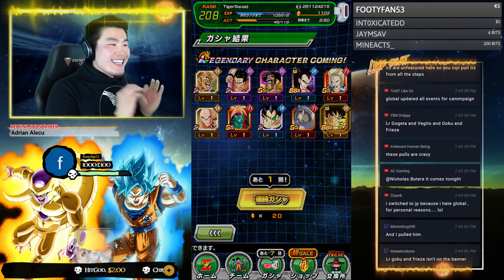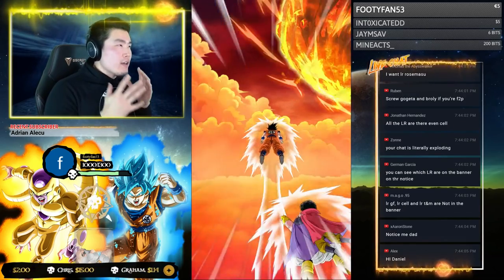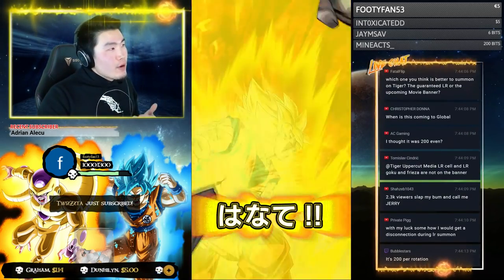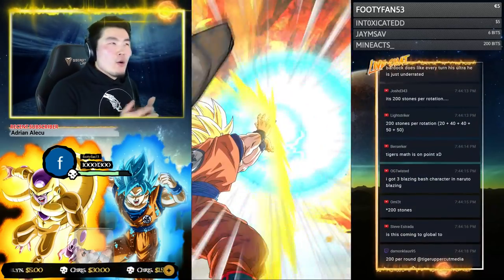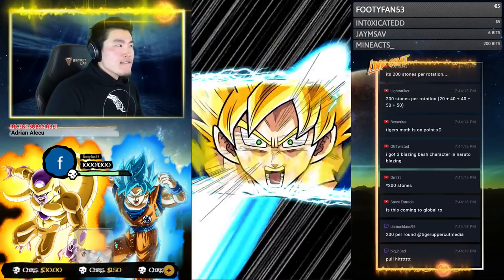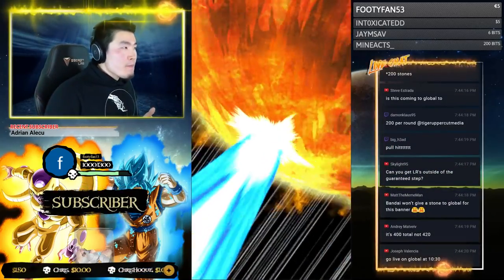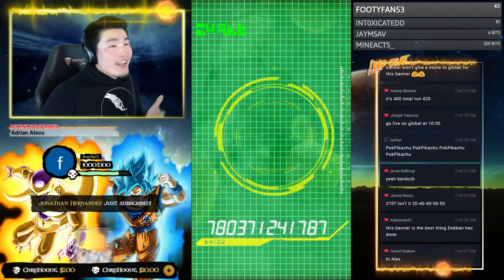Let's do our second round! First step again — this is a guaranteed EZA unit. I think at this point my most desired unit from this pool is probably full power Frieza. I already got Janemba, already got Cell. I don't have Gohan, but I don't know if I really want him at this point — but you know what, I'll take anything.